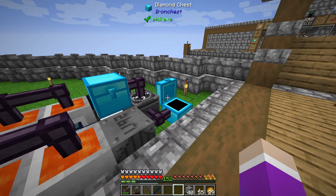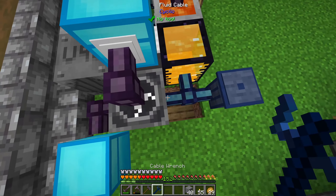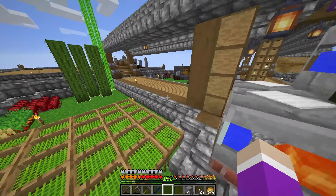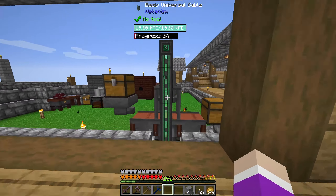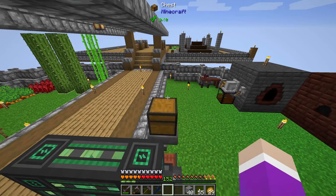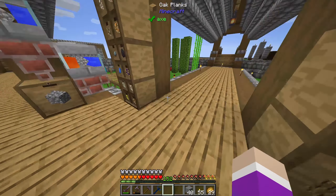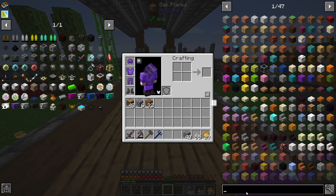I need to work on getting Mekanism pipes as soon as I can. I know we made ourselves the cable which is fine because that also pulls out power, but the only thing I'm noticing is we can't do actual Mekanism pipes at the moment because we need ourselves a configurator.